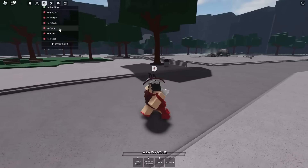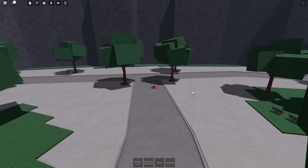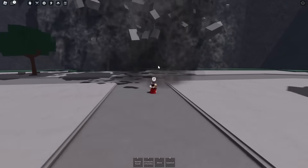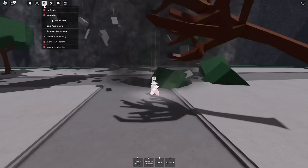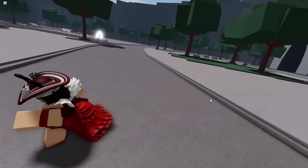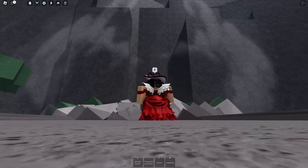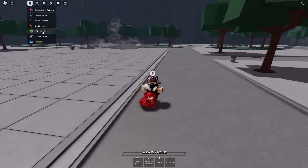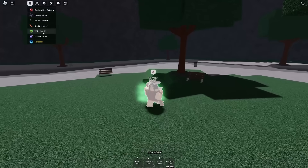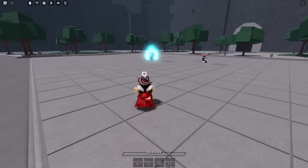Next thing I want to test is the wall breaks — the destructive stuff. I think you're supposed to use Series Punch. Does table flip work? No, table flip does not work. Okay, Series Punch — the wall should destroy, correct? Or did they not add it in this update? All right, I don't think they added wall destruction in this update — that's coming later. No wall destruction as of now.